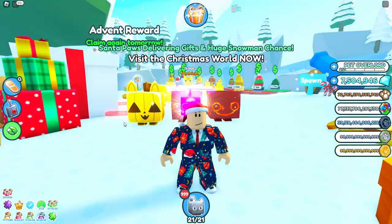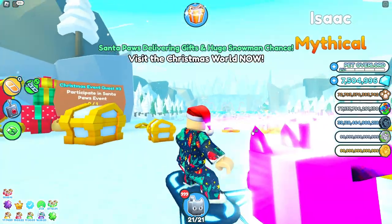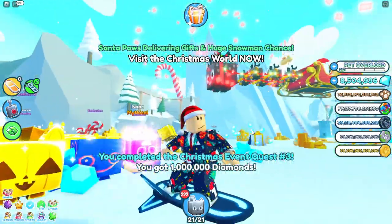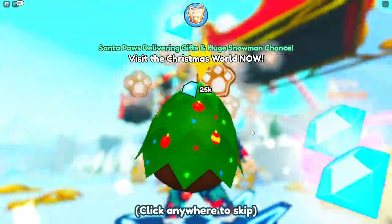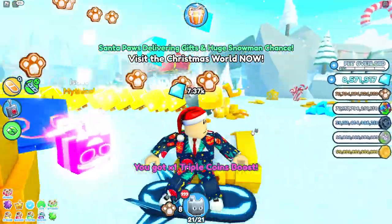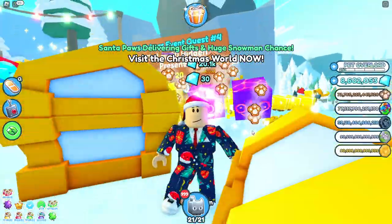Finally the Santa Paul's event is actually happening! It says to visit the Christmas world now. There he is! I don't know why but this took ages for Santa Paul to arrive. It's giving me an egg - I got a festival egg. But all I really cared about was completing quest number three. Now the next quest requires finding 20 hidden presents.